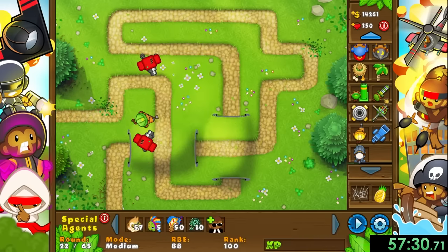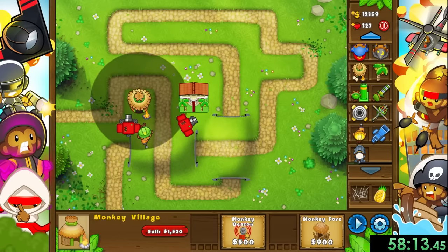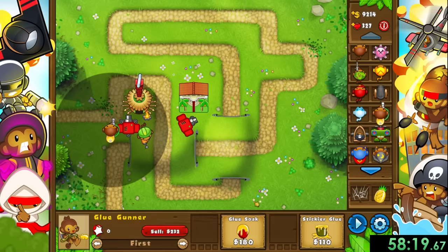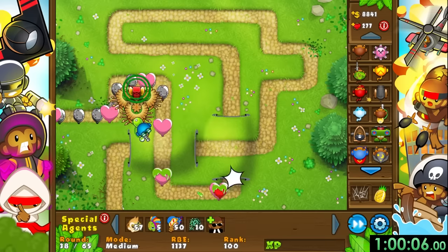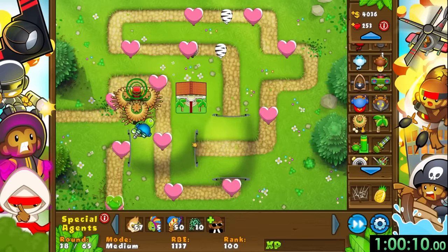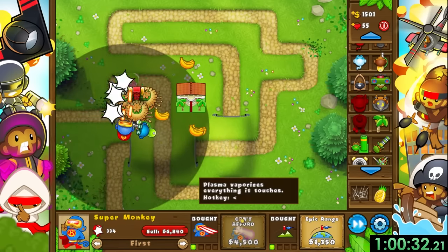At least the banana farm is less stressful - we just have to sell and rebuy. Next once we reach round 29, I spend a little extra time paused to buy a monkey village and glue gunner. We need the monkey village for camo detection, and the glue gunner will be our new main source of damage. This strategy was working really well, until it wasn't. I'm not exactly sure what I messed up on, but we still had plenty of lives so it didn't really matter.